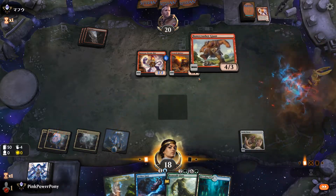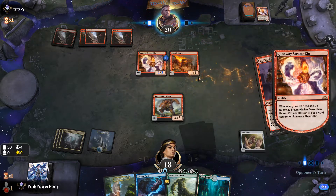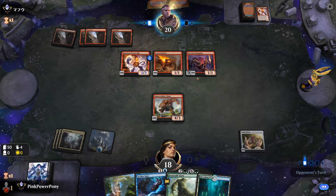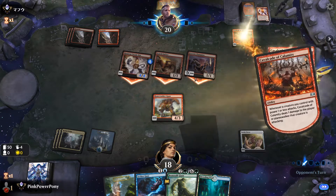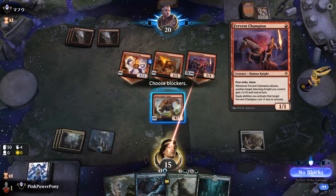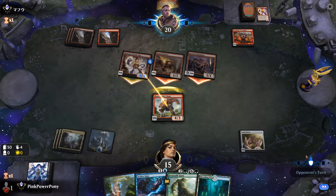Oh! That was bad. I should have used Fertile Footstep and played the Forest. Do I jump-block the Steamkin? Yuck! So I want to... just jump the Steamkin — not to kill it but to get more damage.